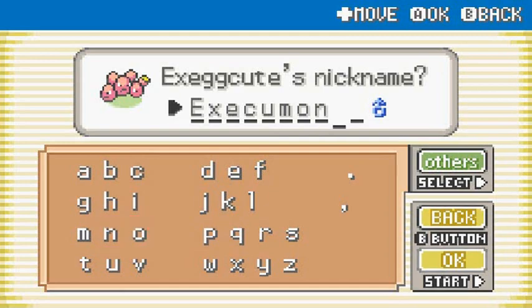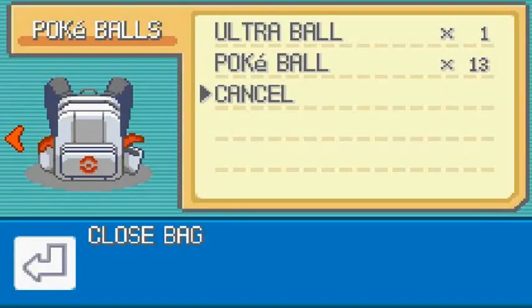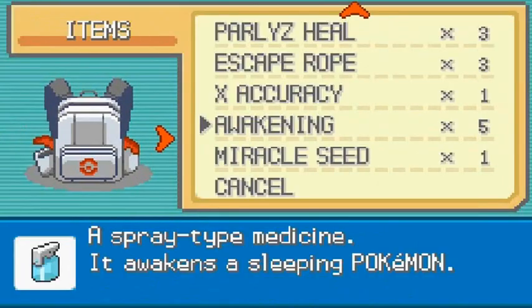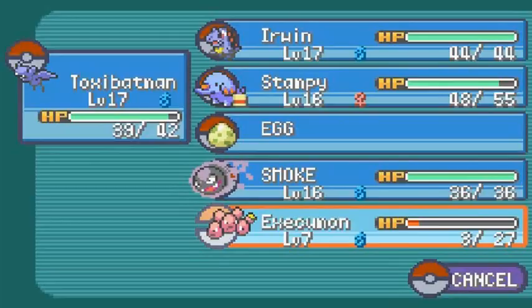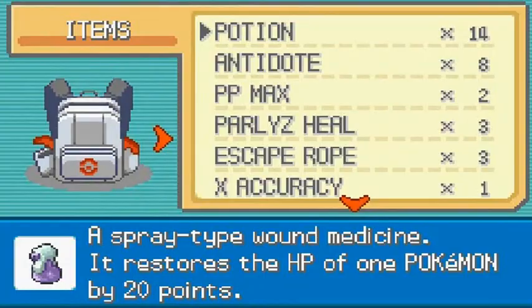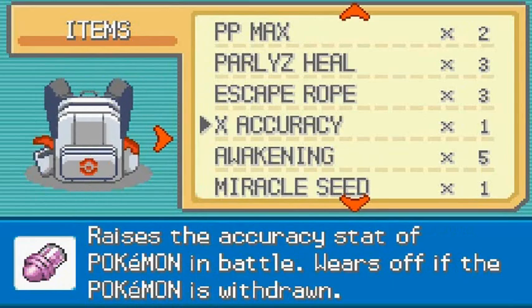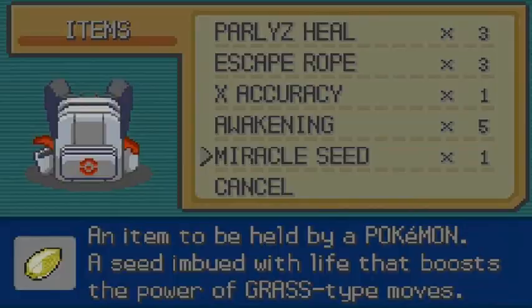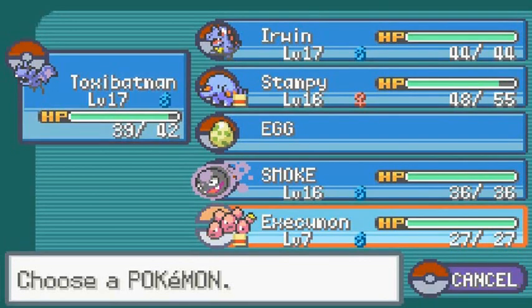There you go - Execumon is on our team. Let's go ahead and heal this Pokemon first. We have a full team so far. We have a Gastly named Smoke after the Mortal Kombat character. Let's give a revive to Execumon.